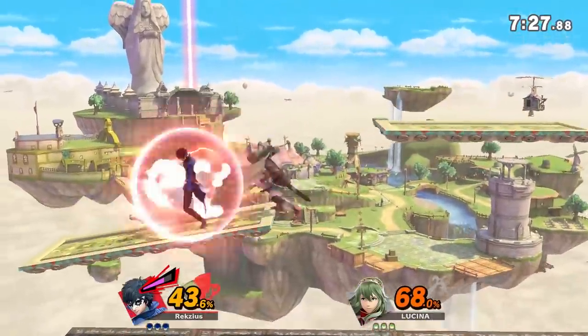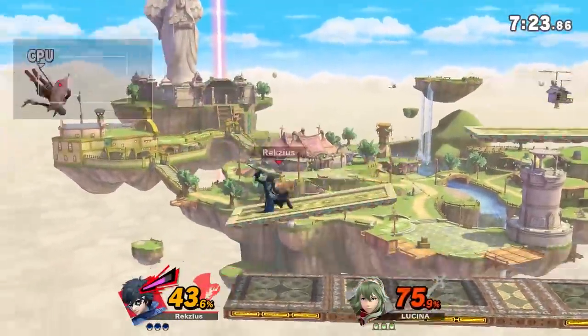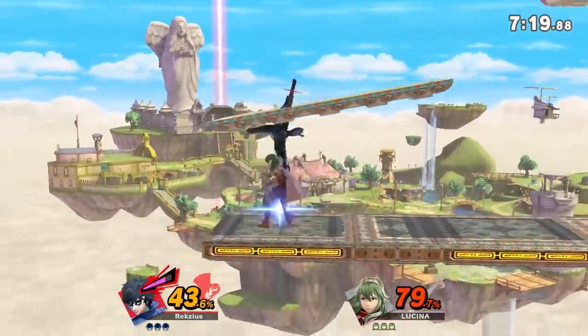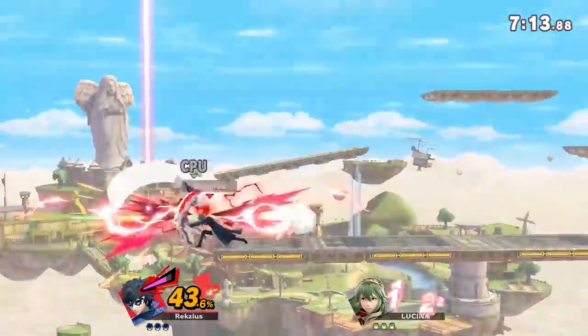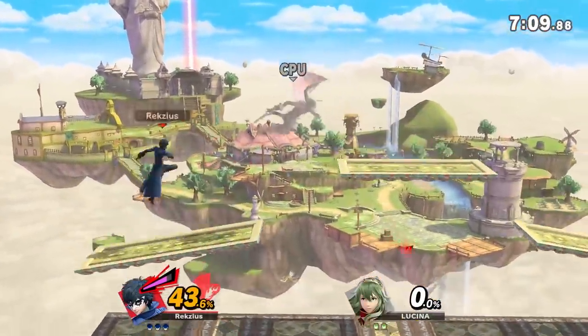Skyloft. This is yet another one of those stages I don't really get why we didn't test more extensively. With hazards off, it does not transition into the other parts of the stage, only having the platform layout. The reason it was ruled out is probably because the ground is semi-solid, which can lead to a lot of sharking and generally makes it very hard to recover. But aside from that — and, you know, the slants — it's honestly pretty fun to play on.